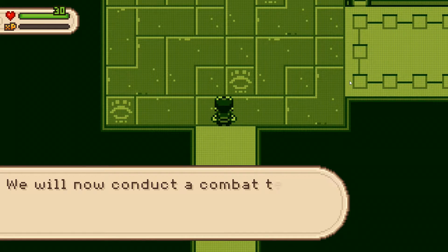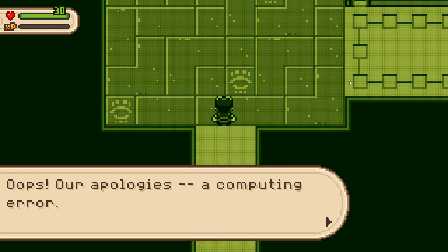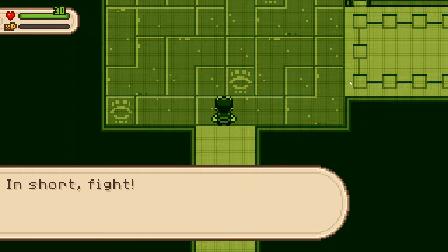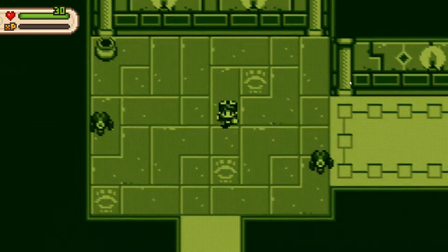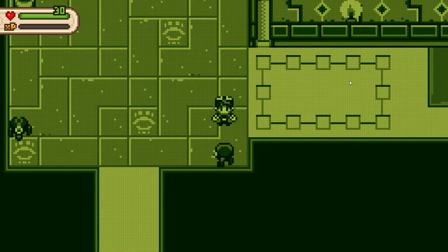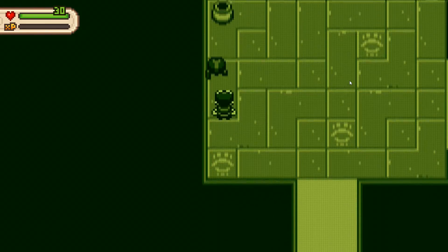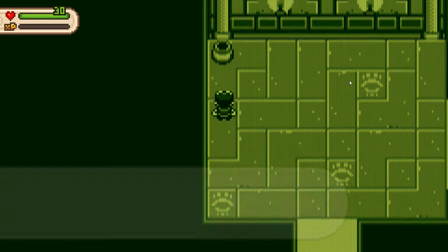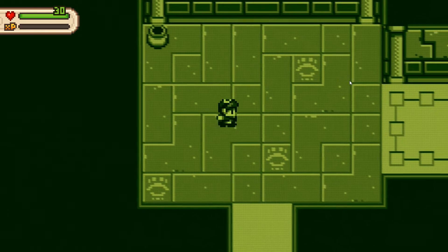Okay, what now? We will now conduct a combat test. In short, fight. So this is like Game Boy — original Nintendo Game Boy style right here. Green color. Nicely done, G. Stop calling me G. You were pleased with your fight. Yeah, okay, I kinda am that.